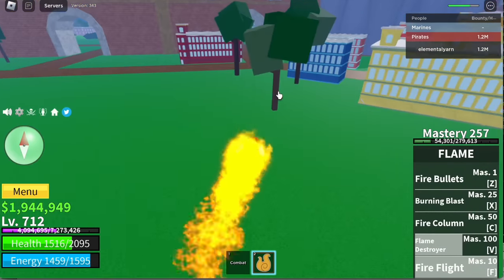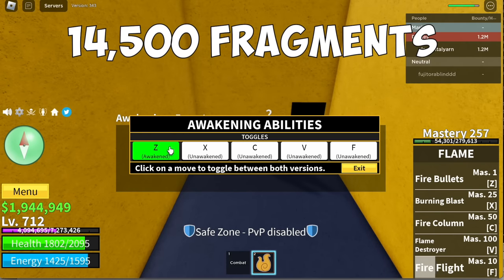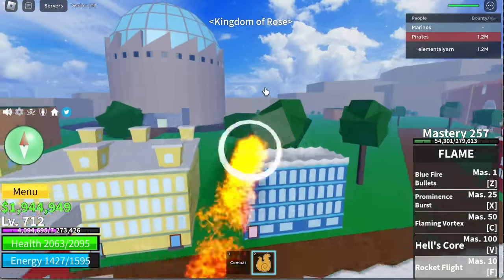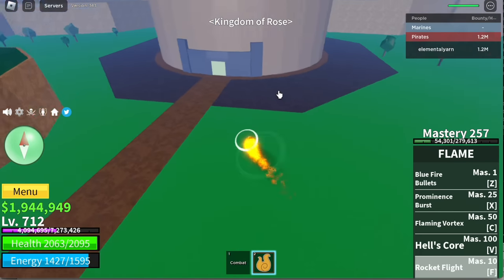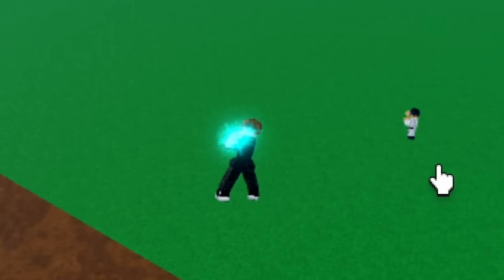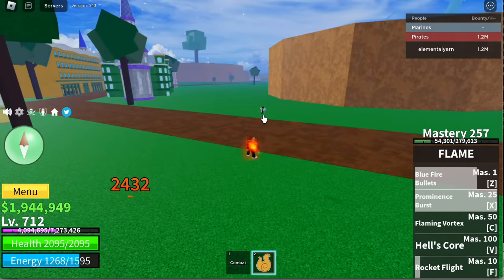Now for the awakened version of this fruit, you need 4,500 fragments to awaken 5 skills. For the F skill, the Rocket Flight — as you can see it looks faster, and it actually is really faster, but it cannot damage the enemy. Z skill, Blue Fire Bullets — this one's new, I didn't know they changed this. Damage: 2,432.